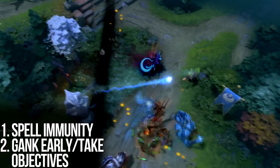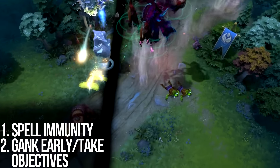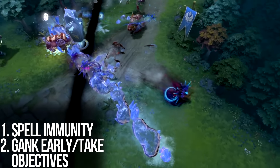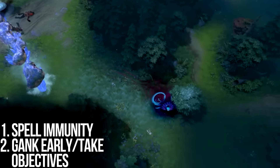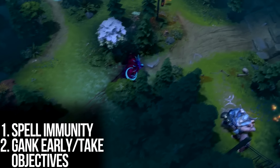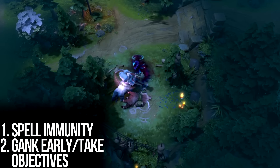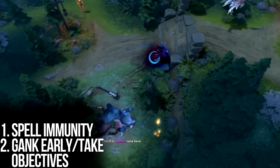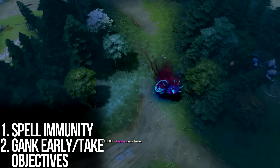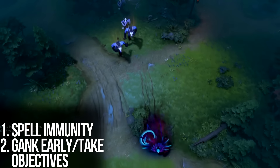And two: early aggression with taking objectives. The problem with Spectre is that she is going to find a way to farm efficiently at some point in the game. Her ultimate gives her the ability to not only join any team fight she wants, but she can use it to pick off stragglers that are off alone — maybe warding one of your poor lowly supports. Remember to gank as a team or take towers consistently. You really want to end the game by around the 35 minute mark when you're against a Spectre.